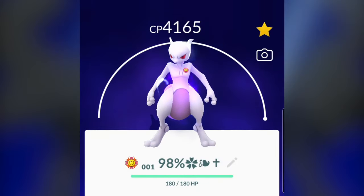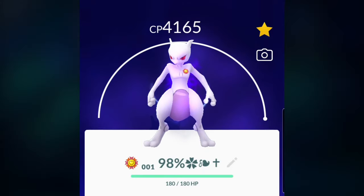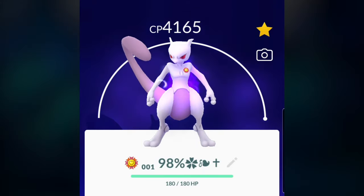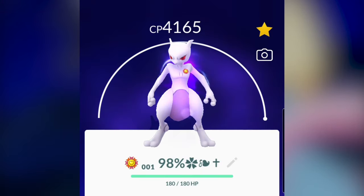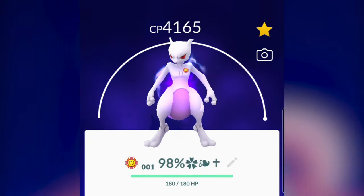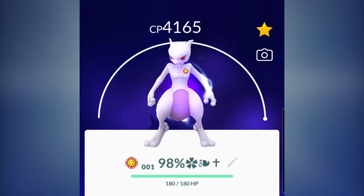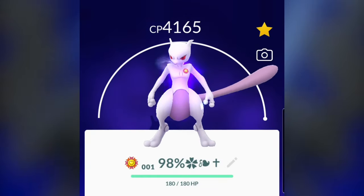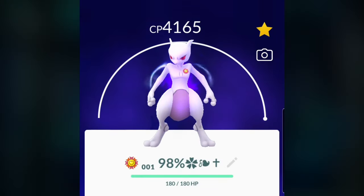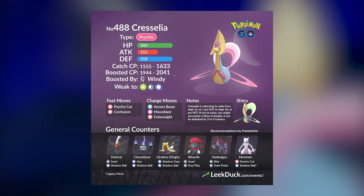Speaking of Mewtwo, if you attended Pokémon GO Fest this year, your Shadow Mewtwo is definitely going to be a heavy hitter. You will want to make sure you have Shadow Ball on that Mewtwo, which means you will have to use an Elite Charge TM. Depending on how many resources you want to use for Shadow Mewtwo, it may or may not be worth it for Cresselia. But it's always useful to have these Pokémon anyway, so it may be worth it after all.